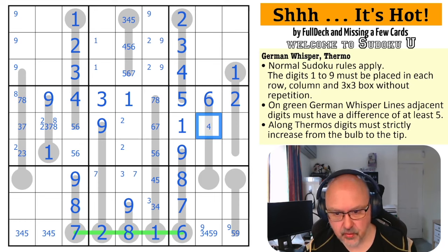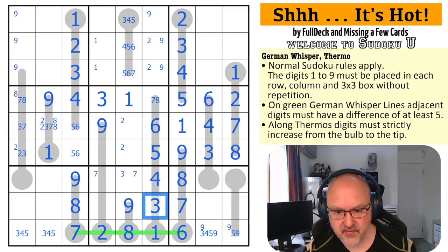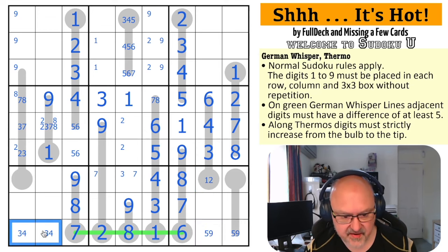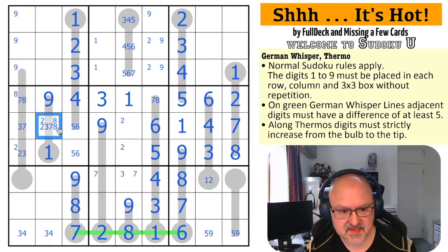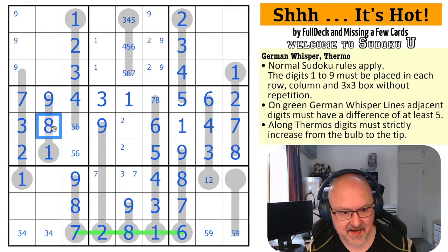This has a maximum of four because it can't be five; this has a maximum of three. Therefore it is three and four. What's left in the box? One, two, three, four, five, six - these are seven and eight. The seven makes this six, which makes this five, this four, and this three. This is one or two to be lower than the three. There's no four or three here - this is a five-nine pair. So I take the five out of here - this is a three-four.